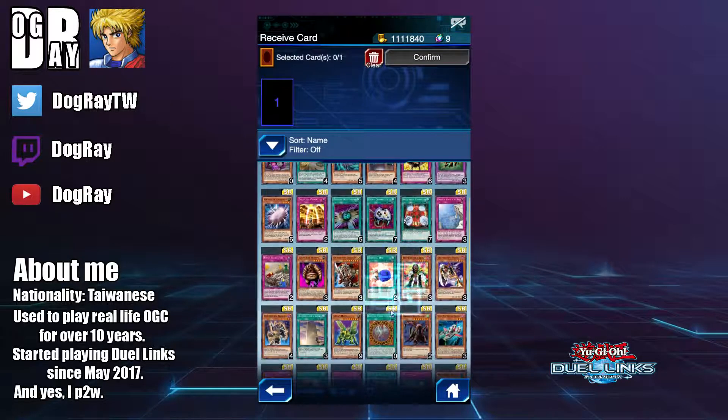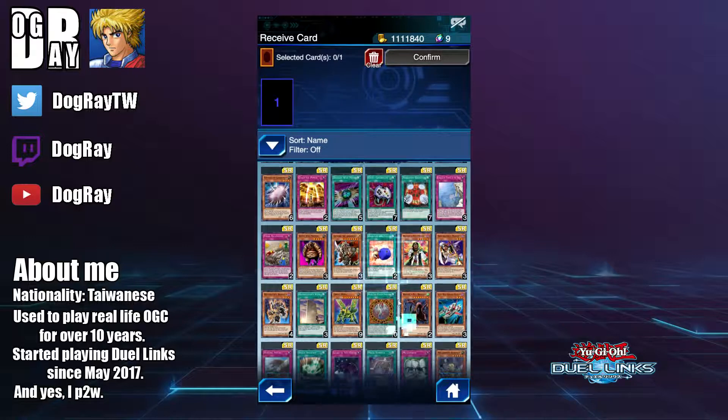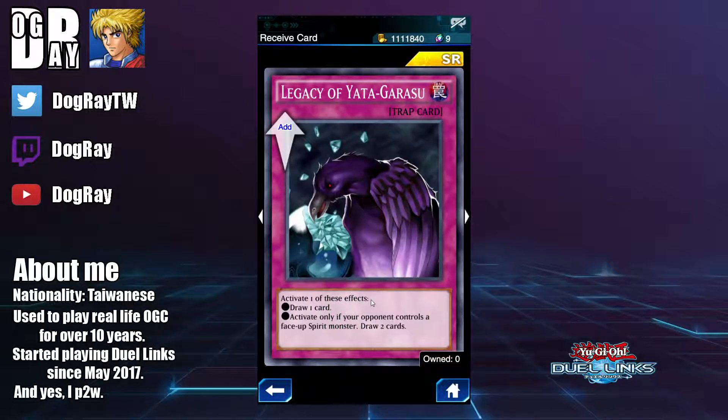Next we have Legacy of Yata-Garasu. This card is essentially a free copy of Jar of Greed, so you can put it in your farming deck to cycle through cards more quickly. And if you pick up a glossy copy, it generates an extra 100 score for your farming assessment.